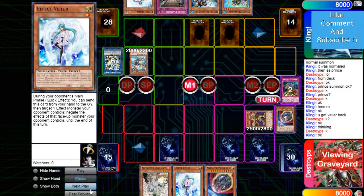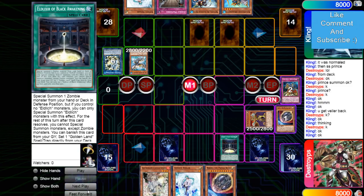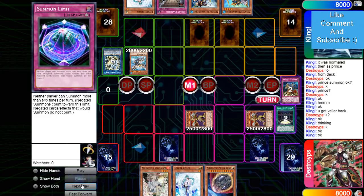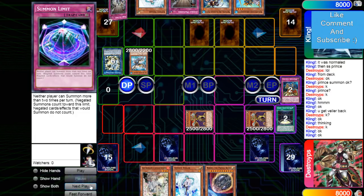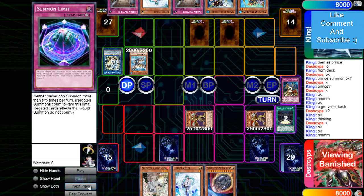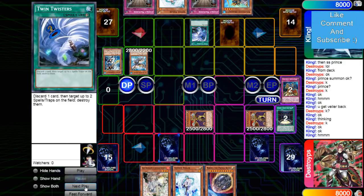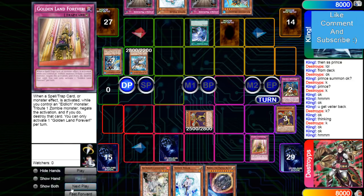If he was just playing the combo build, he would actually be able to do something there. Battle phase, attack over Conquistador, then pass. Conquistador sets Black Awakening. Draws Nib. Black Awakening brings out Lord. He's definitely further ahead here, and he has all these hand traps. Still has a floodgate in the form of Summon Limit. He's playing the pure build too, so he can make Gustav Max and stuff. Twin tries to pop the Backrose, draws Golden Land Forever.